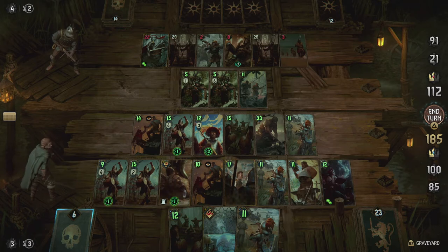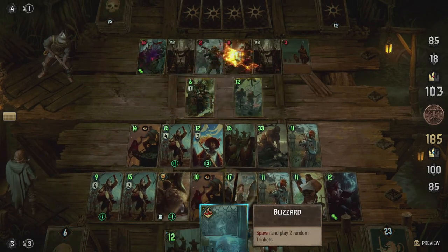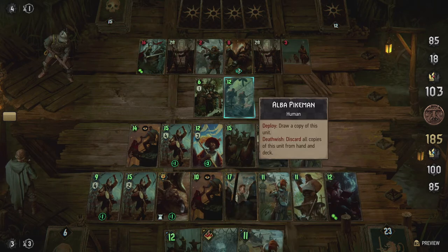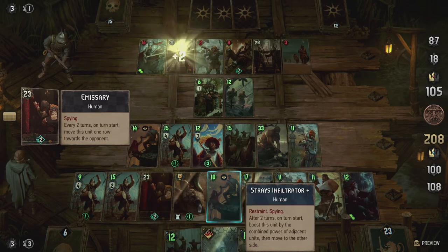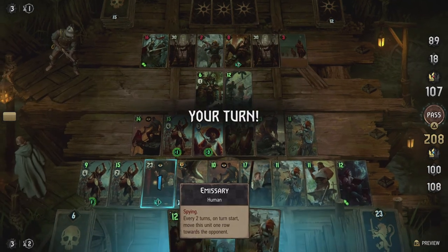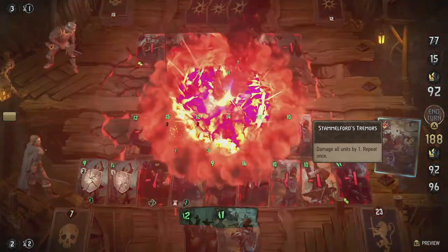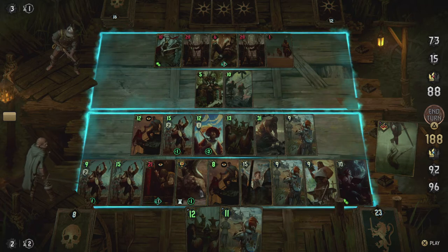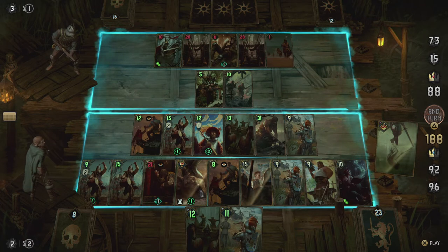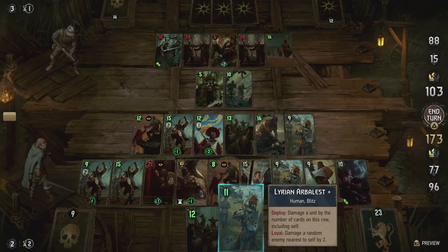Another one goes down, and that also affects the champion. The commandant has an ability — every two turns on turn start it moves one row toward the opponent. Becker's Twisted Mirror is going to damage my own units — that is definitely not good.